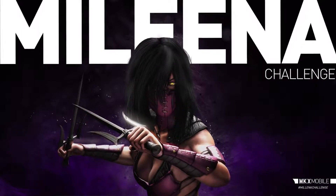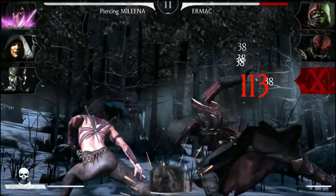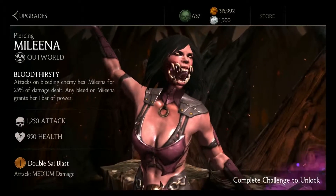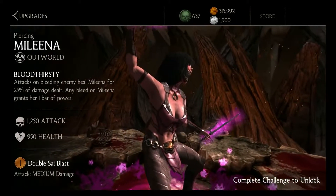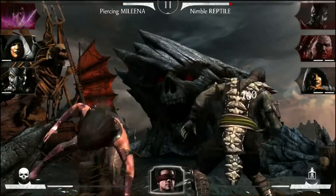Piercing Molina is the next gold tier character to join the roster of Mortal Kombat X Mobile. For an offensive juggernaut, Piercing Molina is a great choice to be on the front line of any MKX Mobile team. She has a very high starting attack at 1250 and an above average toughness at 1090, which allows her to dish out heavy damage while staying strong throughout the entire fight.